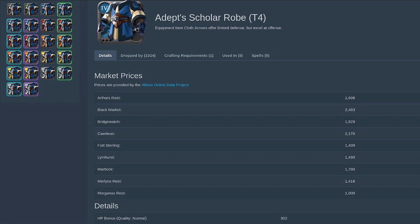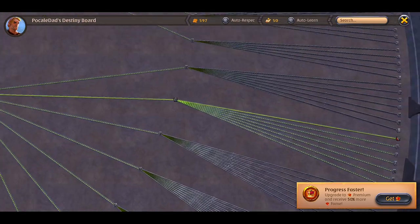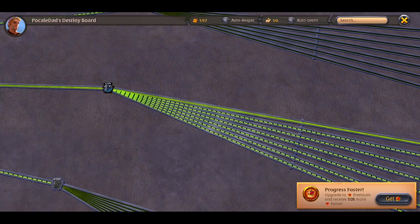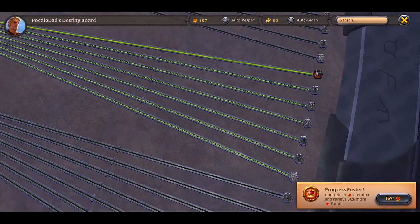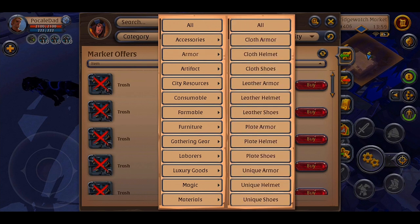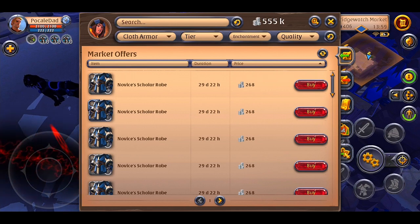As you can see, the best option and the safest one is Bridge Watch, and we will go there to sell our robes. Here is again my destiny board with the robe crafting skills. So back to our inventory — the estimated market value dropped a lot when we crafted robes, which is why we checked for the best price in other markets. That amazing website comes in handy here. After seeing where is the best place to sell, here we are in the Bridge Watch market.